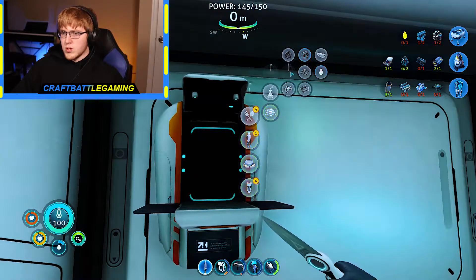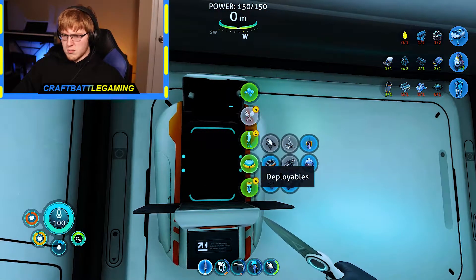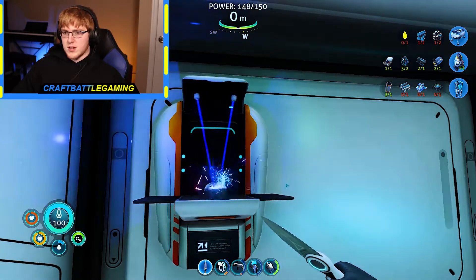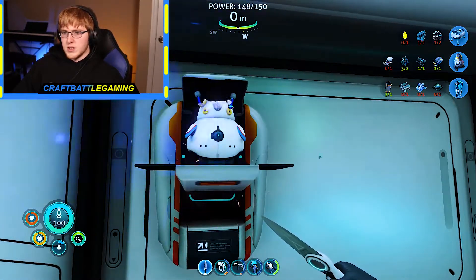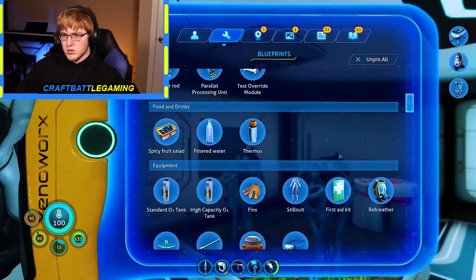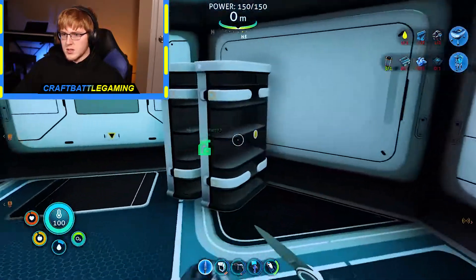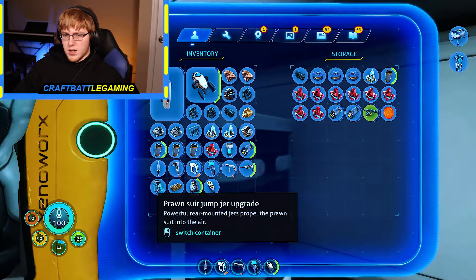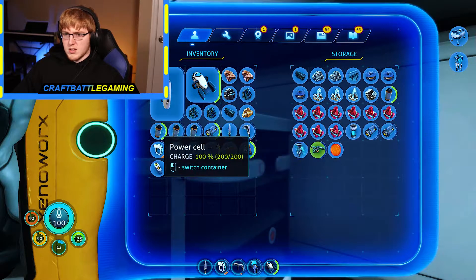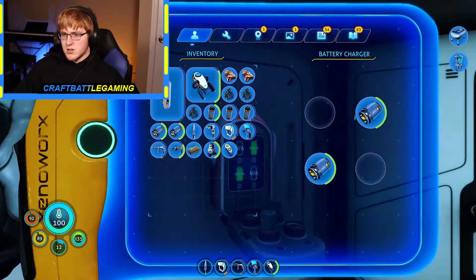So if we come in here, we make a wiring kit and then we just need to make the silicone rubber, and we'll be good to go. Now we can make it — it's deployable. We're gonna need the remote for it too. You know what, we'll make the remote first and then we'll make this. Now we have everything that we need. All right, let's throw away some stuff so we can put away the prawn jump jet upgrade, the reactor rod, the ruby, two diamonds, lithium, titanium ingot, silver, gold — we'll keep that stuff on us and I need fresh batteries.